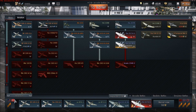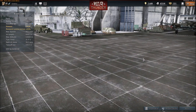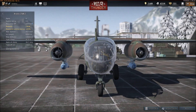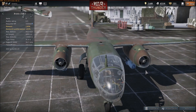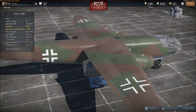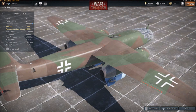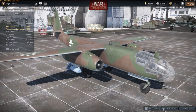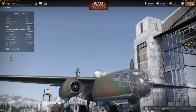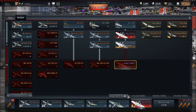Germany hasn't got a new aircraft to my knowledge. What they do have is an updated version of the Arado — updated graphically. You can see the cockpit is a lot more well done, the engines look a bit more well done, it just generally looks better. I think they might have done some work to the tail. The tyres look more textured as well. So yeah, Germany is getting an updated Arado.